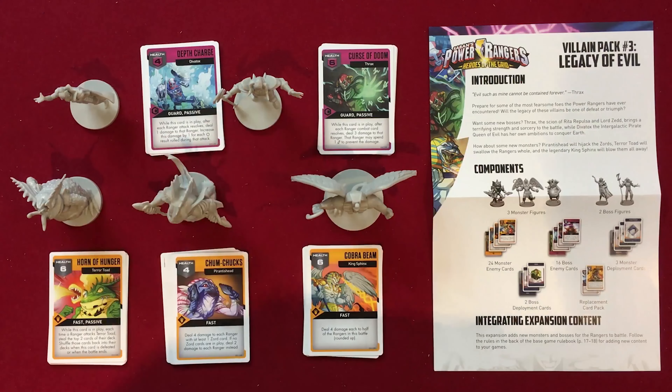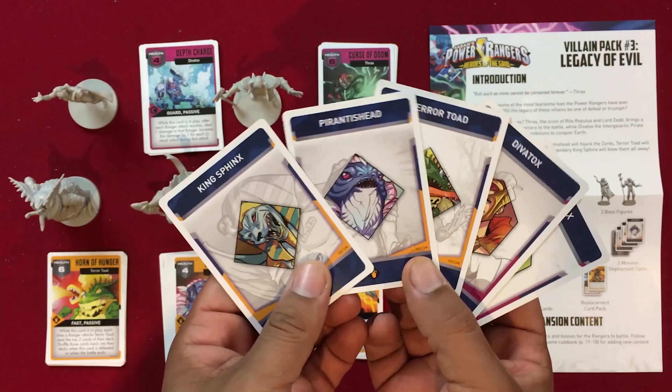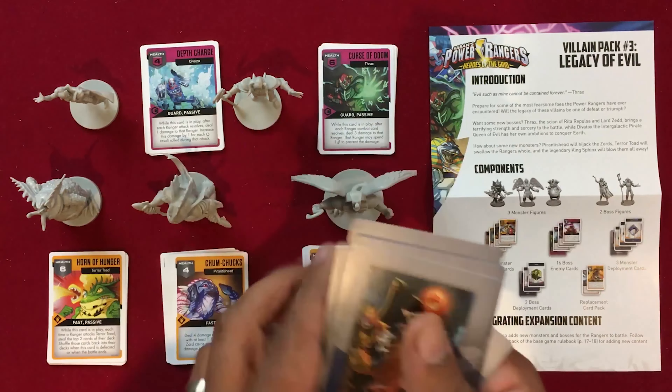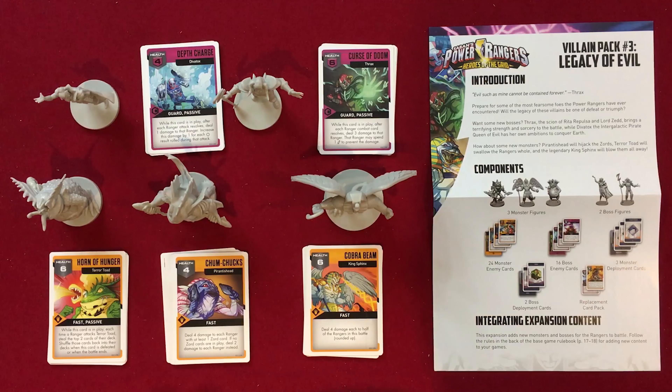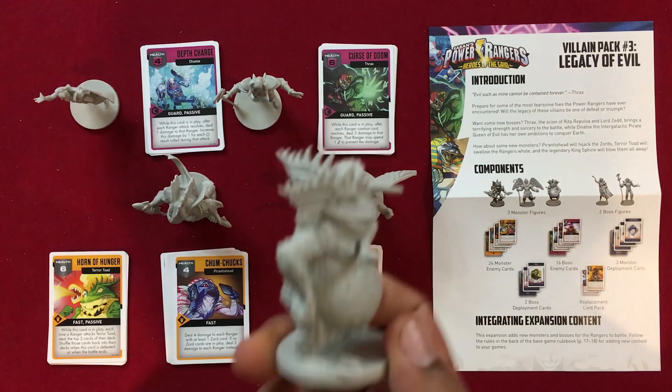Now, before we get into looking at the monsters and bosses, they all come with their card that will let them be mixed into the location deck. I just decided to keep it separate this time to make things a little easier. We're going to go through the monsters and then the bosses, so we'll start first with Terror Toad.